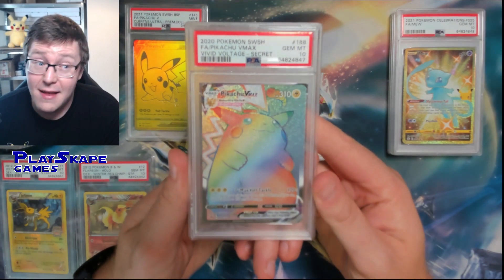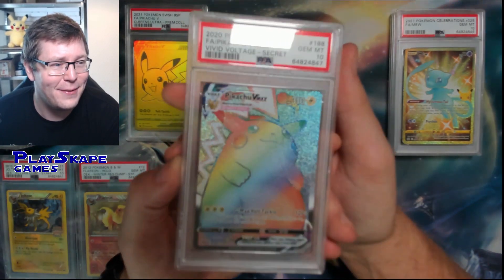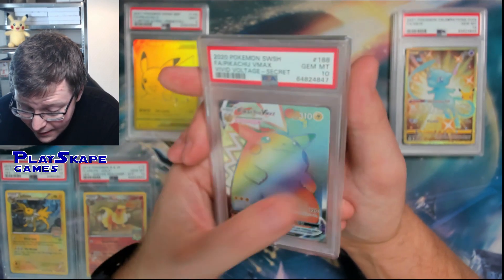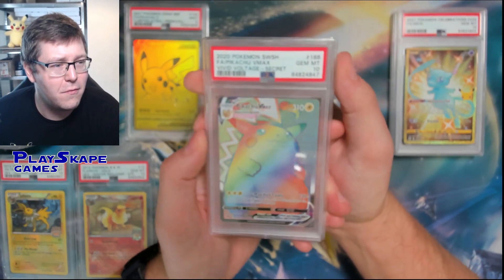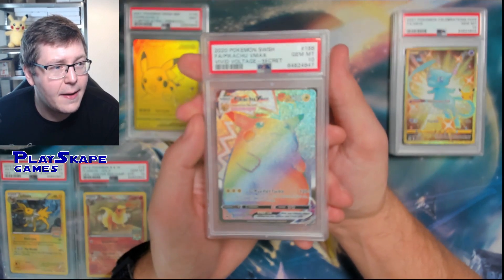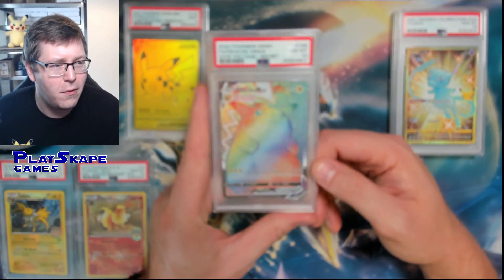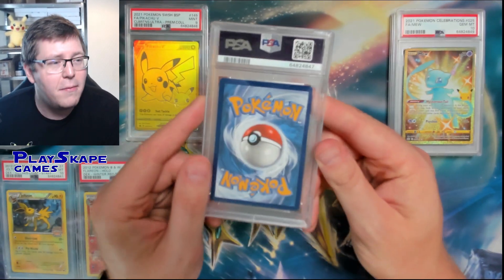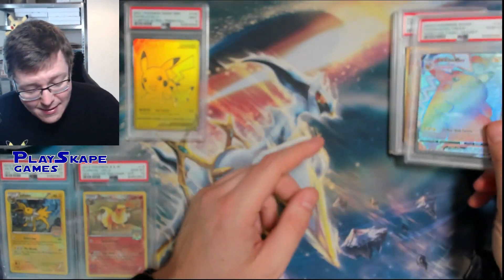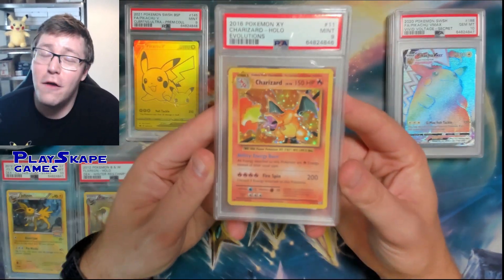I've got the Japanese version of this as a PSA 10, so this one won't be going in my collection - I don't think I need both the English and Japanese one. A lot of these have centering issues and it might be easy for these to get scratched and dirtied up. PSA 10 of the beautiful Gem Mint Vivid Voltage Pikachu VMAX Secret Rare - classic staple of the Vivid Voltage set.